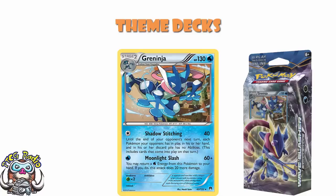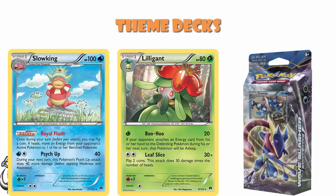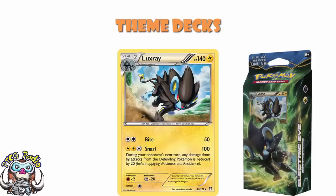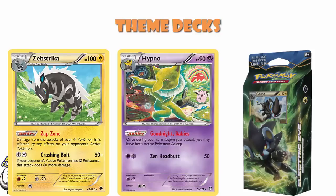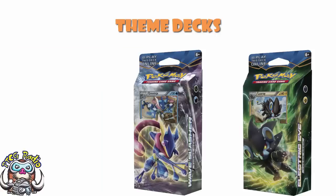Fun fact: the Holo Cracked Ice Greninja was exclusive to this deck. The deck also had Non-Holo Rares of Golduck, Lilligant, and Slowking — the Non-Holo Slowking was exclusive, as it was a Holo in the main set. Electric Eye was not quite so exciting — you got a Holo and a Non-Holo Luxray, the Holo exclusive, but Luxray just wasn't that great. Then Non-Holo Rares of Zebstrika, Hypno, and Meowstic, all Non-Holo in the set and none of them exclusive. Greninja wins here by a mile.